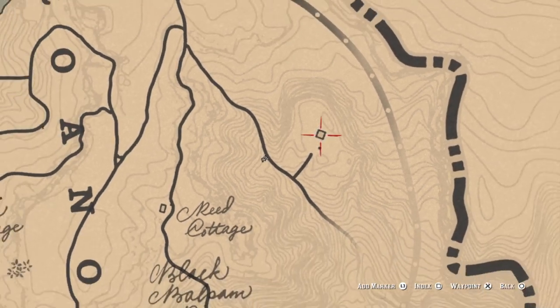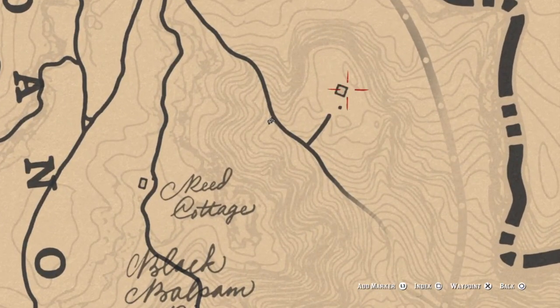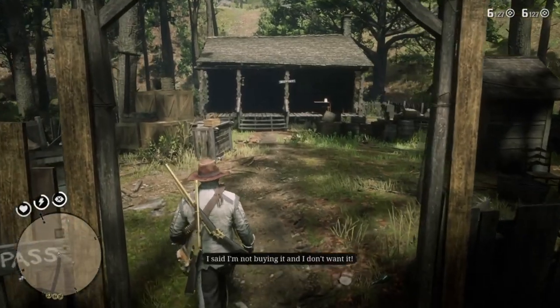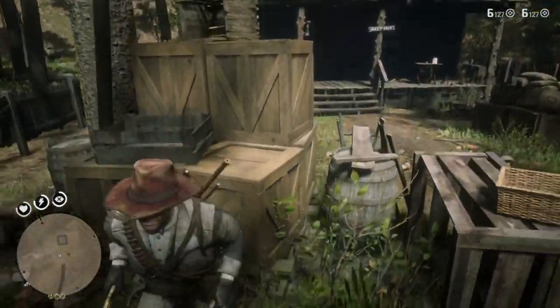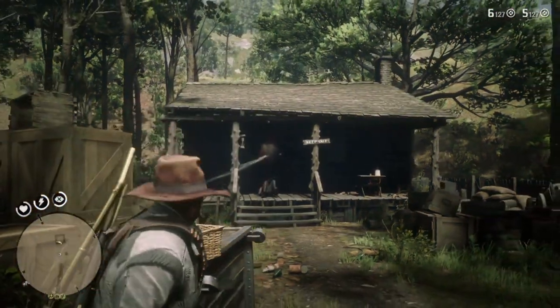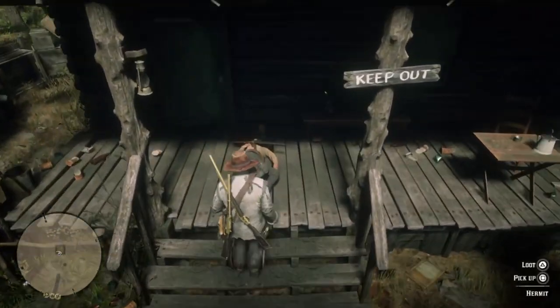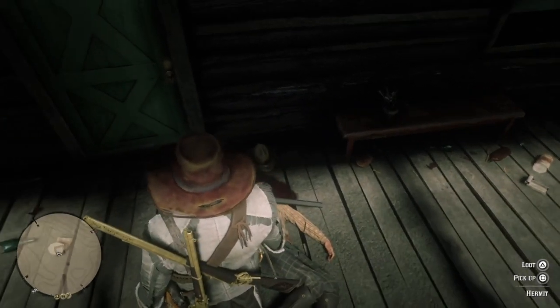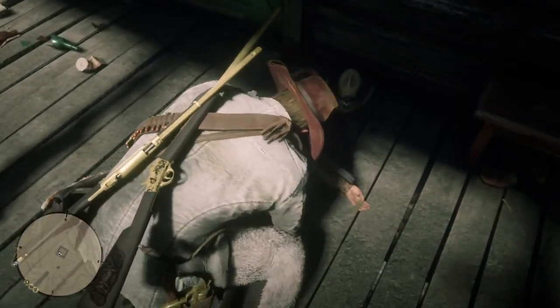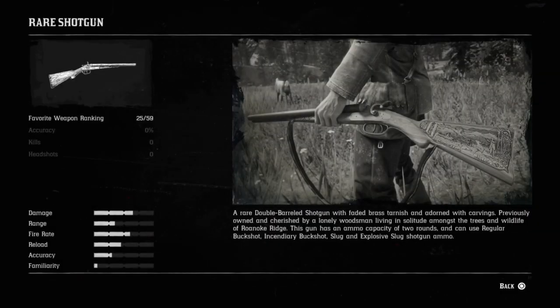We're over to the east, north of Annesburg, and we're here for a rare item. There's a hermit living in this hut — we need to kill the hermit because he's carrying what we need. As you arrive, the hermit will start shouting at you and eventually come out. He's carrying a rare shotgun, so you need to kill him. This is critical: he will drop the shotgun and you must pick it up. If you die before picking it up, leave the area, or leave the game without picking it up, you'll lose the chance to get it. It's a rare shotgun you can't get anywhere else — grab it.